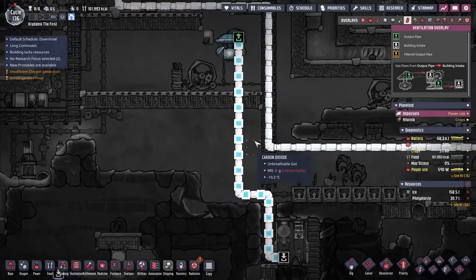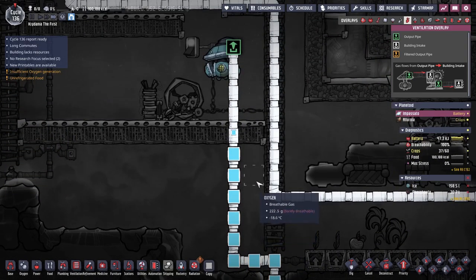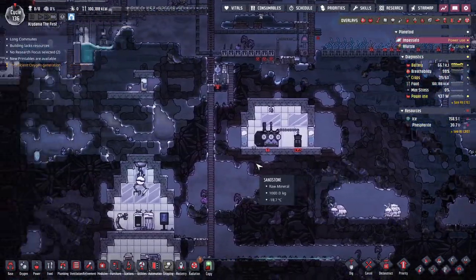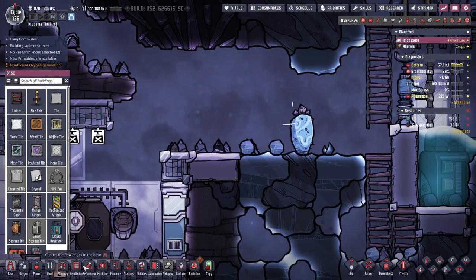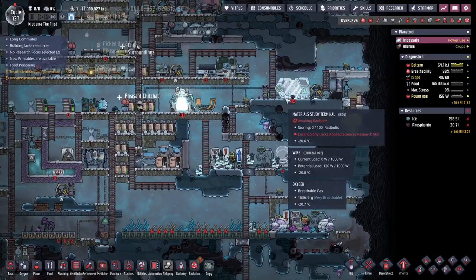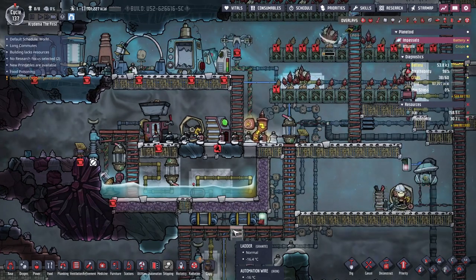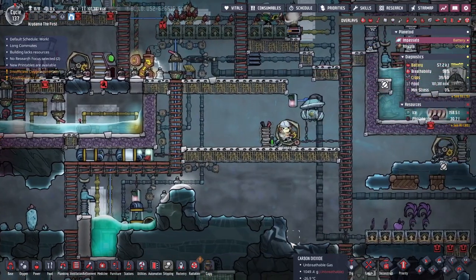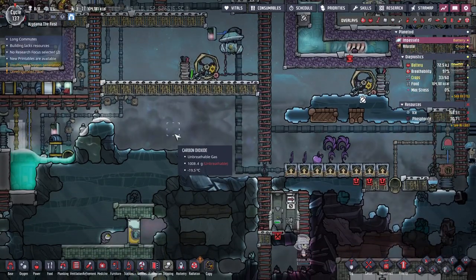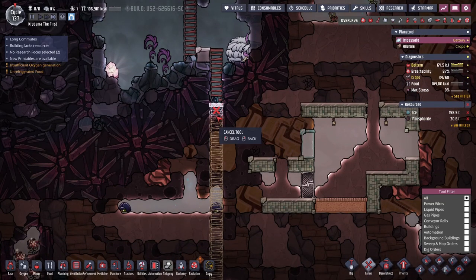Do I really need to make a mechanical oxygen filter here? Probably should. They finally got this part done. Now I build the research. Materials study is 400 metal — definitely need to deconstruct that one first. That's very low priority. Why don't I use igneous rock since there's a bunch of that here?